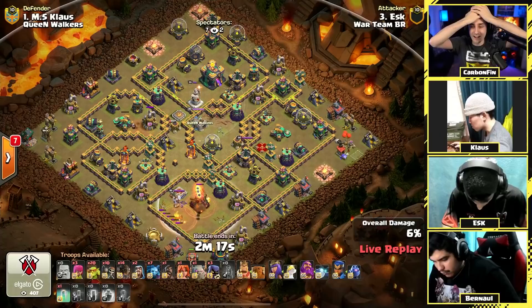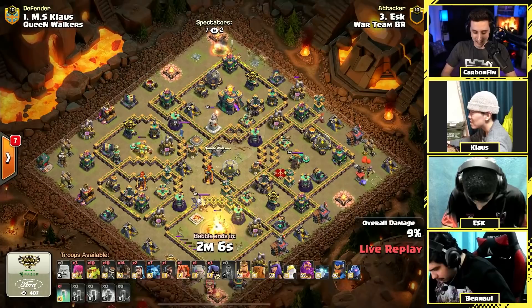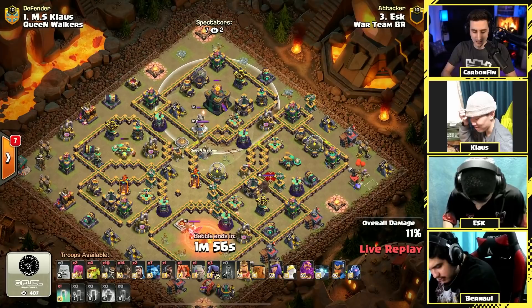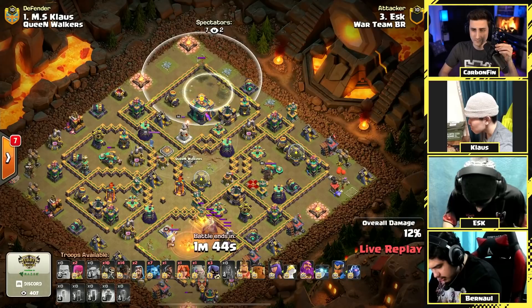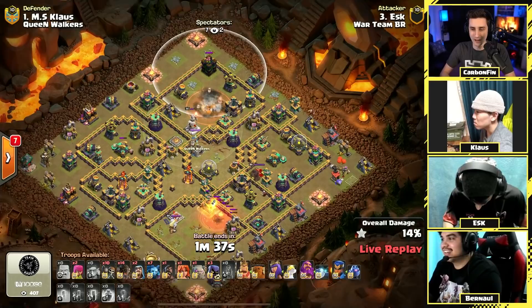ESK tried to do two at the same time — the double skelly donut — but the scatter shot gets repaired by the builder. He did not get that double skelly at the same time. He can wall break his way into the town hall; the base is activated. But there's an opening right by the archer tower to the top side, and the flame flinger is still clearing the bottom. The sneaky goblins move to take out the town hall with an invisibility spell — and there's a small bomb — the town hall just barely goes down.